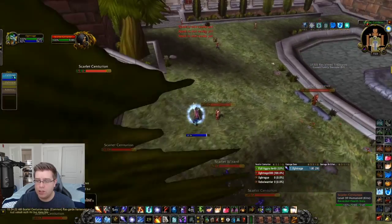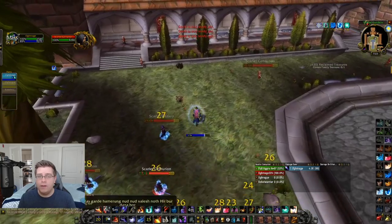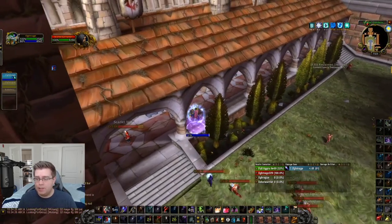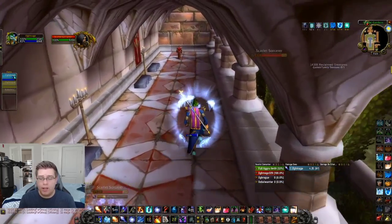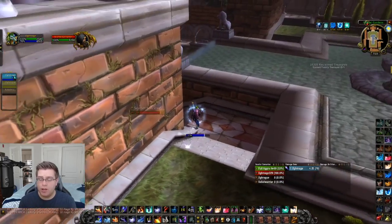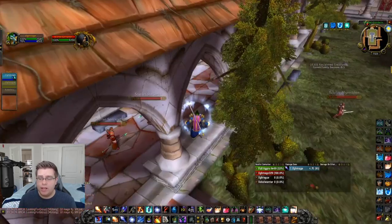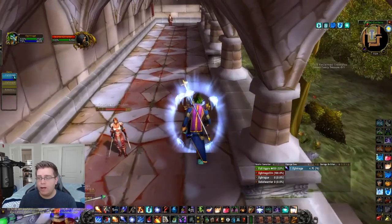Fire Blast, Counterspell — you'll see all the mobs starting to come together, so Nova them right there. Nova will be up again later, but this helps keep mobs off you. One important thing: do not blink down this hall. You need to blink right here because you're going to get hit with all the Frostbolts and could get slowed. If you don't have Blink, you're screwed. Keep running down the hall.